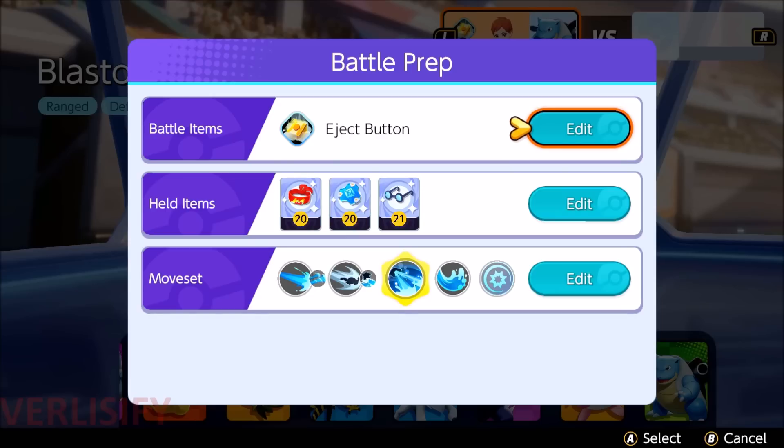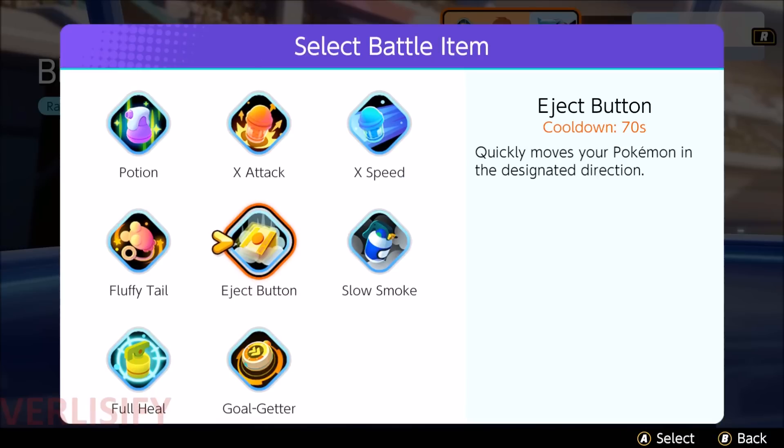I'm going to be talking about Surf and Hydro Pump, where the battle item is Eject Button. So here's an interesting thing.